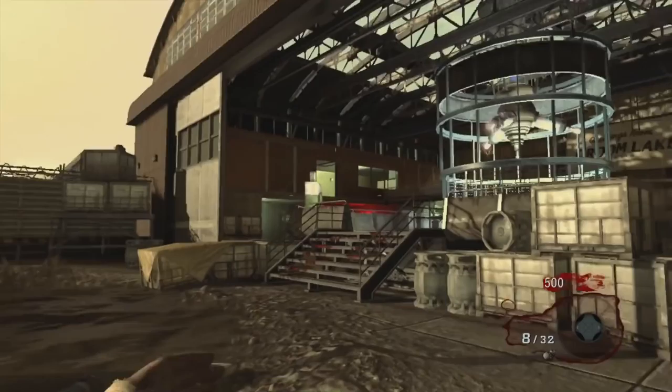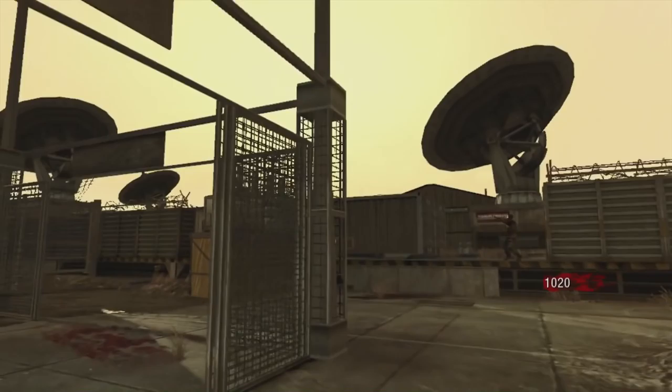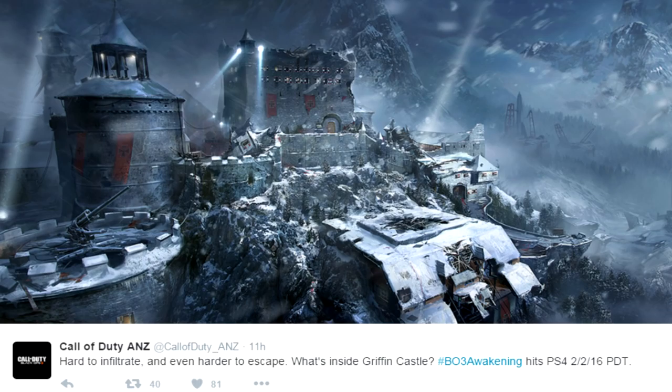Hey, what's up soldiers, my name is Greg FPS and welcome back to another video. I actually have some big news to tell you guys today - we got the name for the castle that's going to be on Der Eisendrache. A Call of Duty account from Australia actually tweeted it out and said 'hard to infiltrate and even harder to escape' - what's inside Griffin Castle.